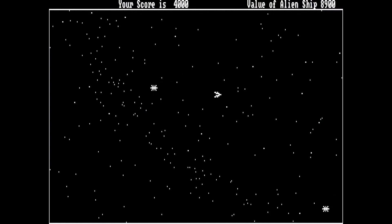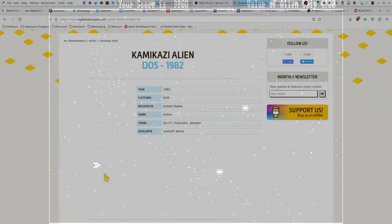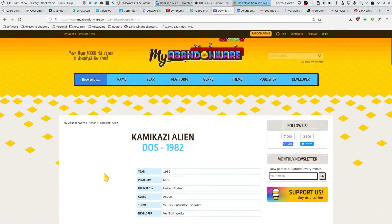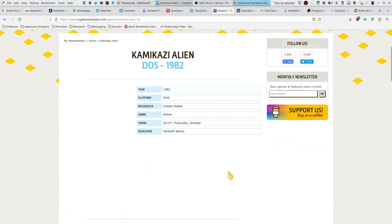Hello and welcome to MS-DOS Game Reviews. Today is only going to be a little quick one, and it is Kamikaze Alien, released in 1982. It's a nice little DOS game available from My Abandonware because it is in actual fact abandoned.